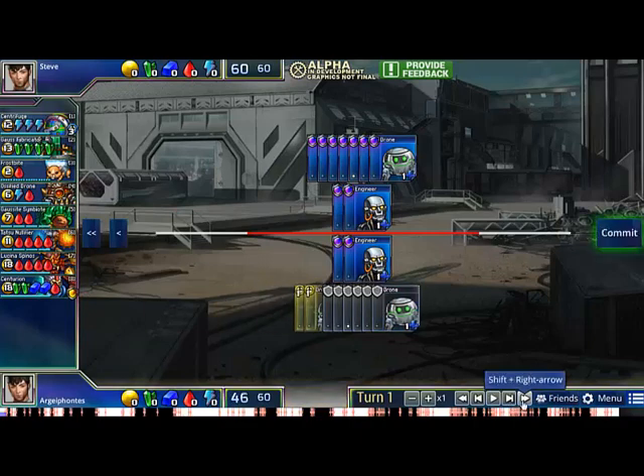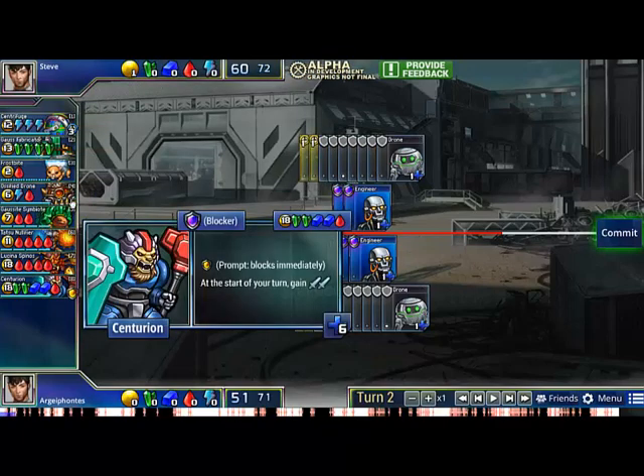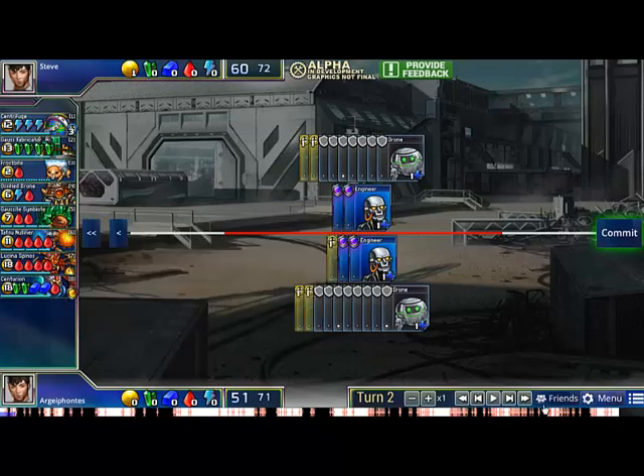We jump into the game. Start by going for the 3rd Engineer, and my gameplan is going to be Centrifuge into Centurion. Centurion is a very good blocker, but it's kind of expensive in terms of tech. One way to get around this is to just get the Centurion off of the Centrifuge, so you don't have to go for double Blastforge or something, which in this set would go to waste.